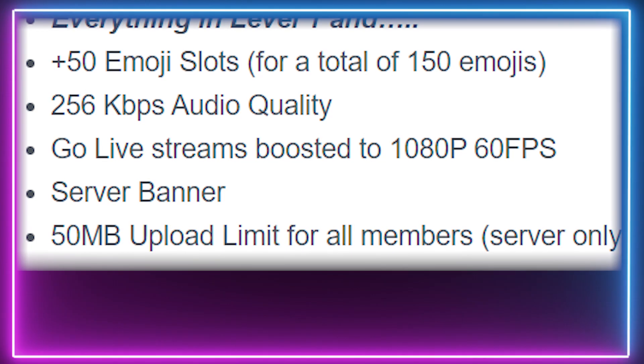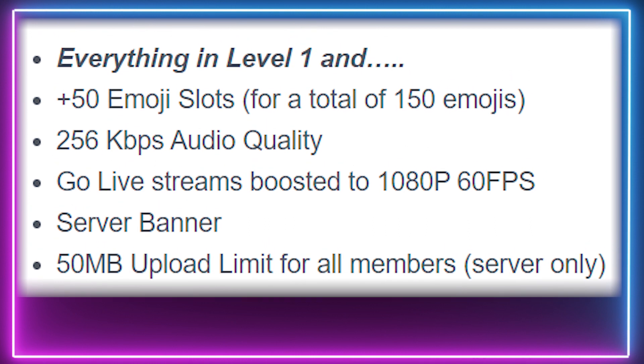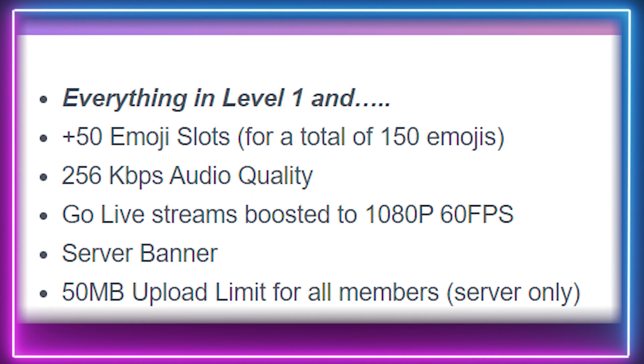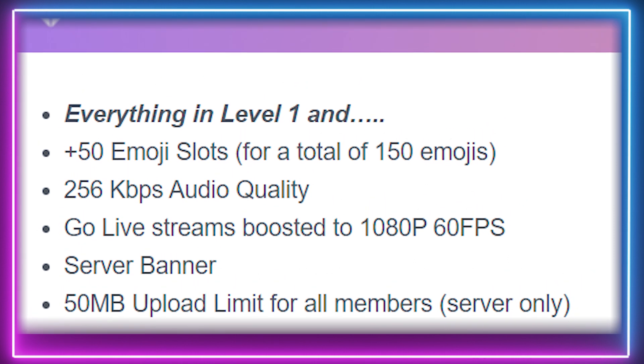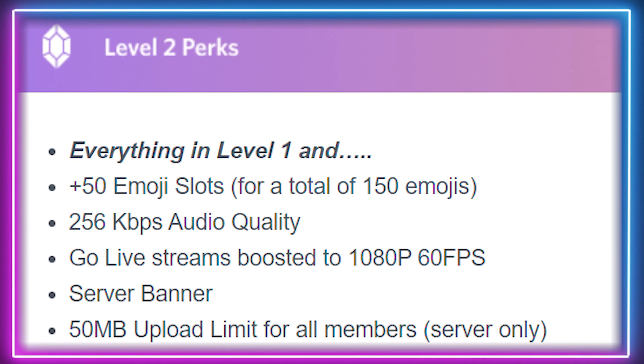The second level Discord server boost requires 15 boosts for $74.85 per month. You get everything from the first level, plus 50 additional emojis for a total of 150, a server banner, 256 kilobytes audio quality, 1080p at 60 frames per second screen sharing and go live streaming, and a 50 megabytes upload limit for all members on the server.